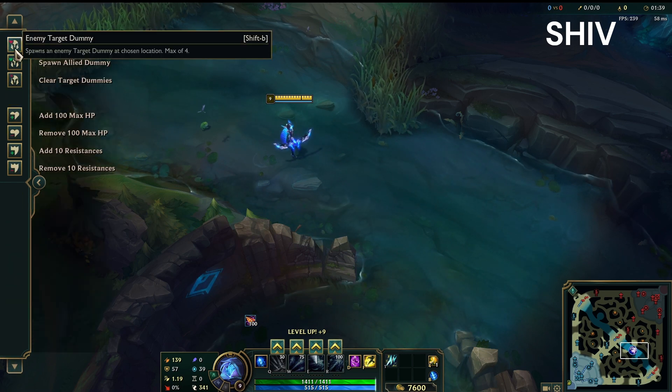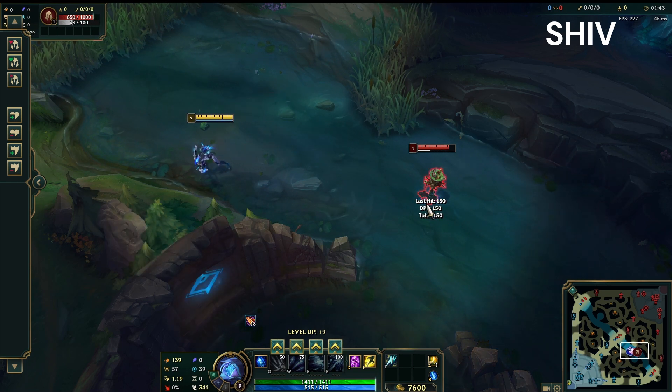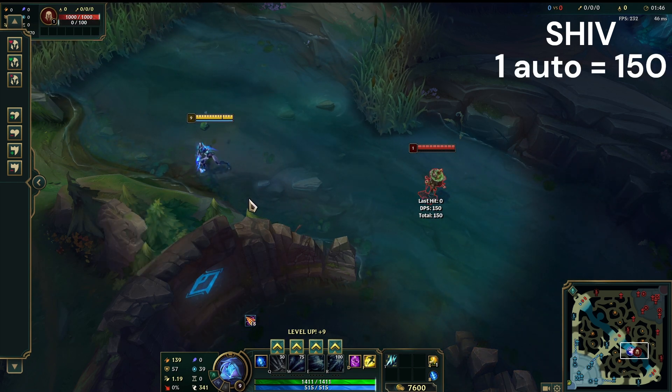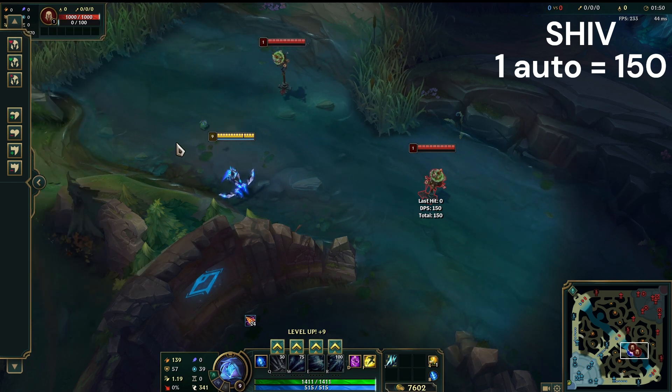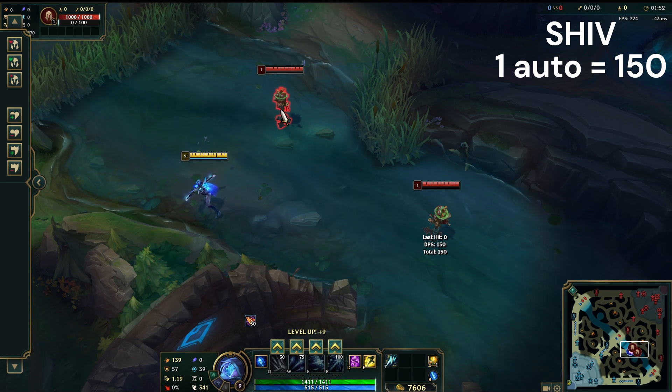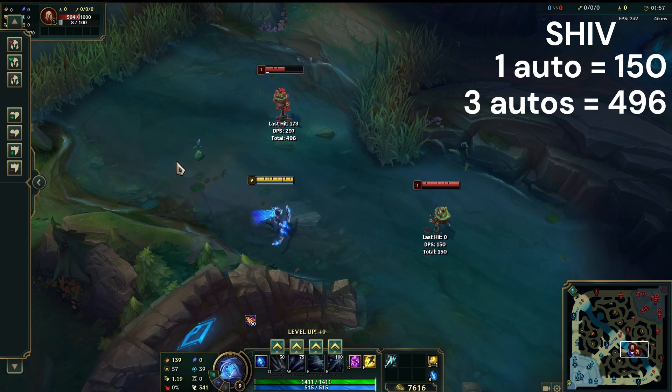Let's go ahead and spawn an ally dummy. 1 auto is doing 150 damage with Shiv. Now if we spawn another one and do 3 autos — that's a total of 496 damage.